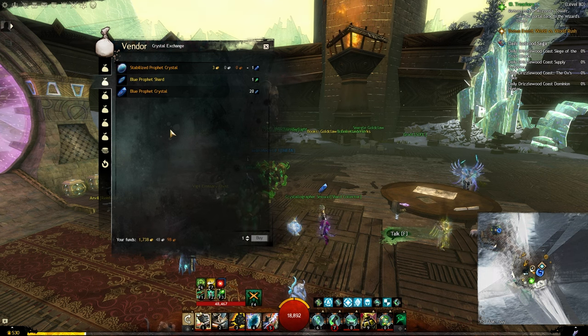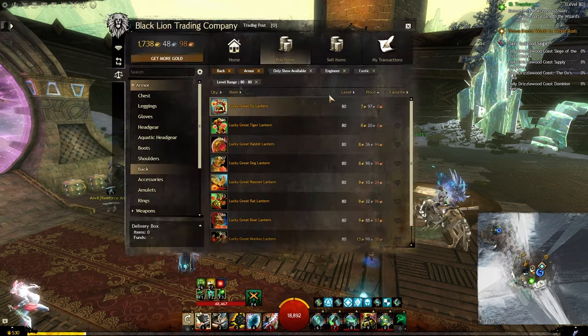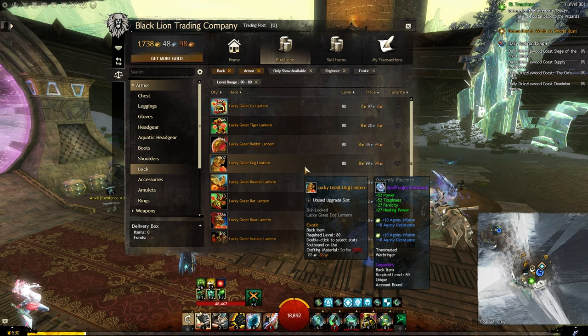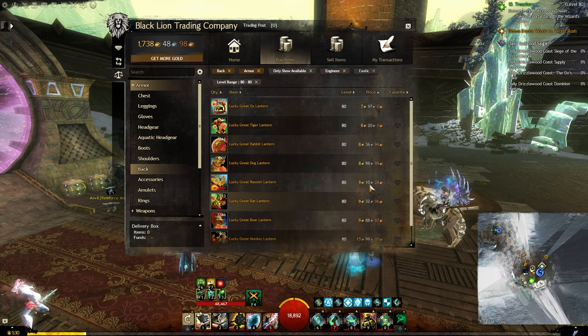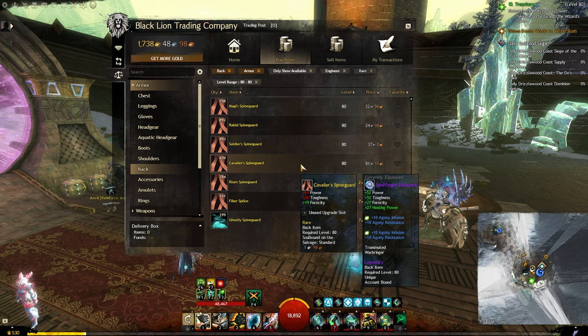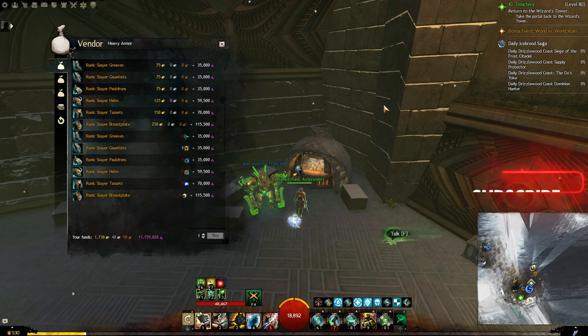From the Trading Post there are also many options for exotic level 80 stat-selectable back items, but they are not very cheap. If you want a cheaper option, I recommend buying rare backpacks that are also level 80, because the difference in stats between exotic and rare will be really small.